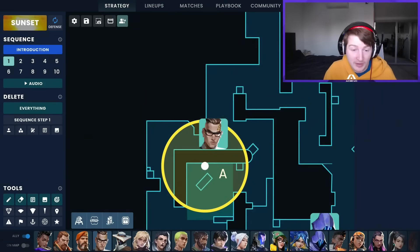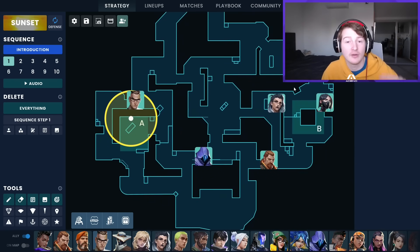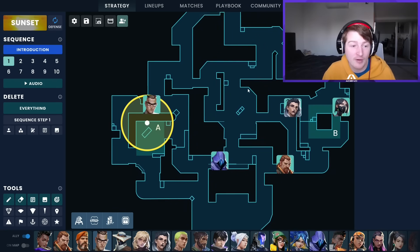It all has to do with defending the A site, which I don't think is something that anyone has really truly figured out at this point. One of the best ways to defend this is to get your Chamber set up on A, because what that means is that you can then have four players defending the rest of the map, making it very, very hard.